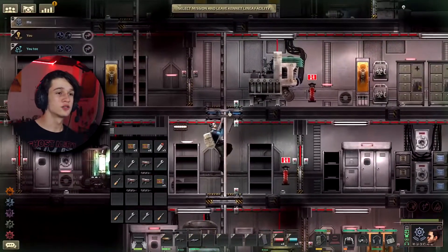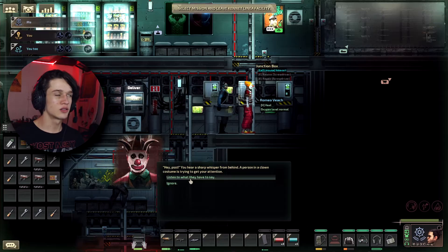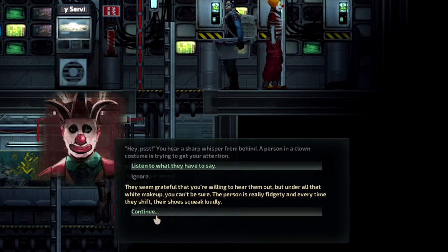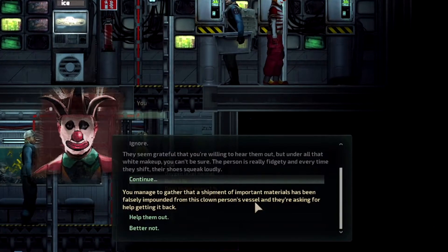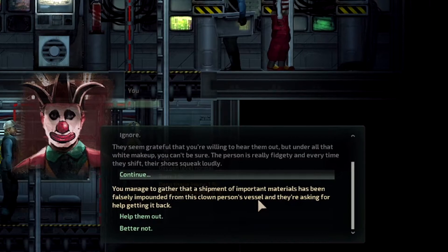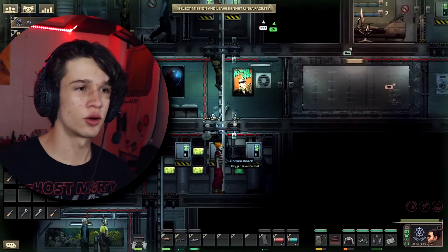I have some stuff that I gotta sell so I'm gonna go do that. You hear a sharp whisper from behind — a person in a clown costume is trying to get your attention. They seem grateful that you're willing to hear them out, but under all that white makeup you can't be sure. The person is really fidgety and every time they shift, their shoes squeak loudly. Is this the person I gave that clown material stuff to? A shipment of important materials has been falsely impounded from this clown's vessel and they're asking for help getting it back. Help them out. The jester is overjoyed — the box has been taken to the manager's office. They toot a horn as you turn to leave.